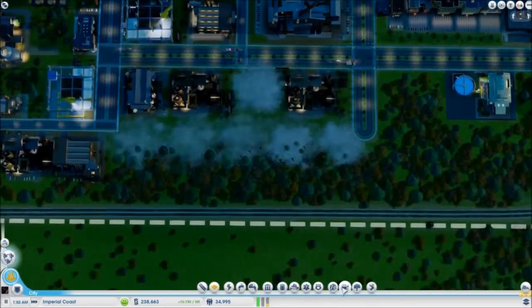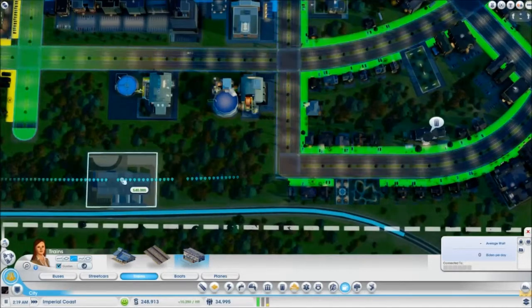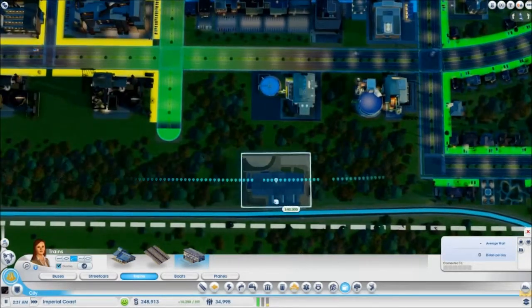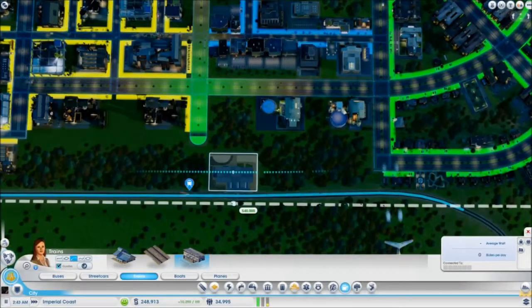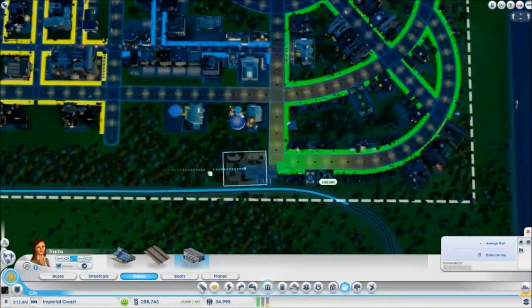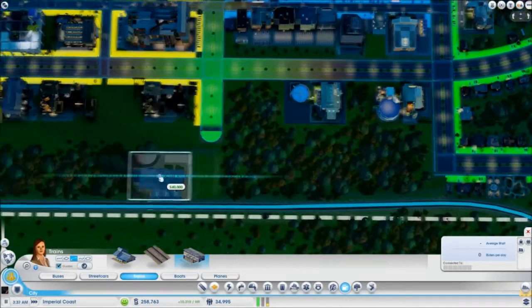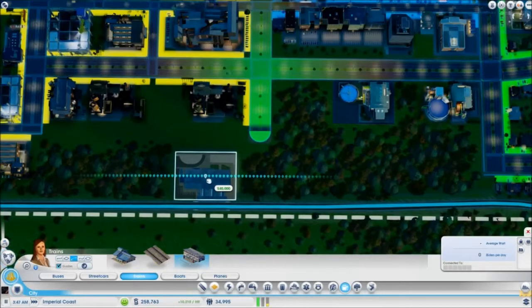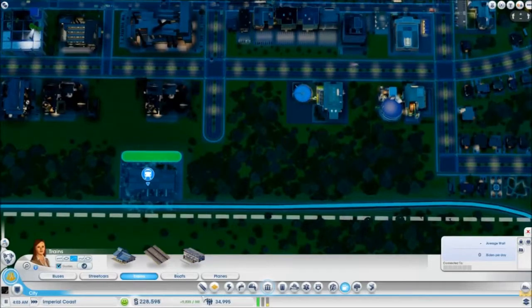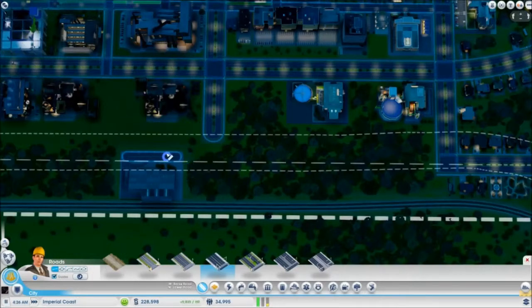I'm sorry, people — I know you hate me, but let's do it. And then we're going to put in a train — a people train, and then a trade train. The people train... not too close to there, actually. I almost want it to be maybe here. Will this somehow magically just line up? No. Oh, that's okay — I don't actually want it to connect. Perfect.